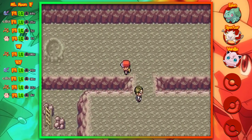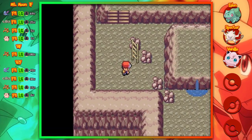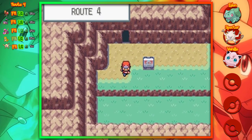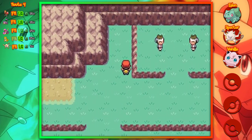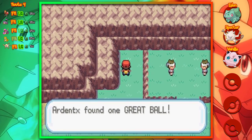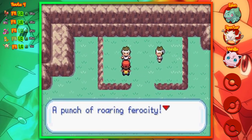He also says that there's a research lab on Cinnabar Island that can revive one of these fossils. This is your only chance to pick between the two - you can find an Omanyte or a Kabuto when the fossils are actually turned into Pokemon. Sadly, much like any other exclusive Pokemon, you'll have to trade it out once you get it.